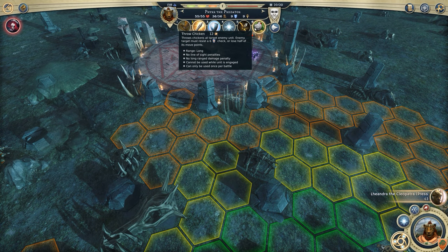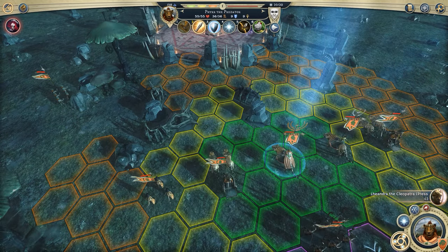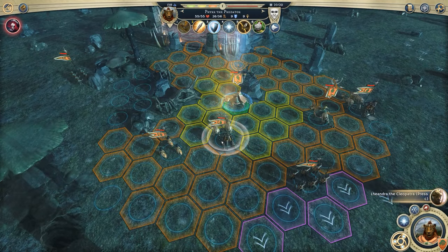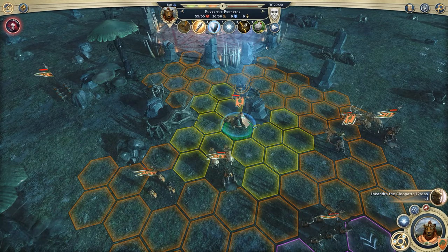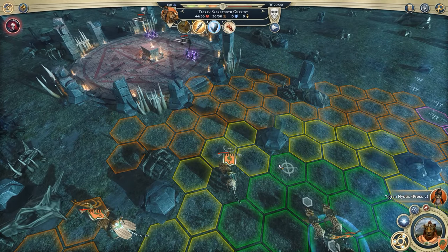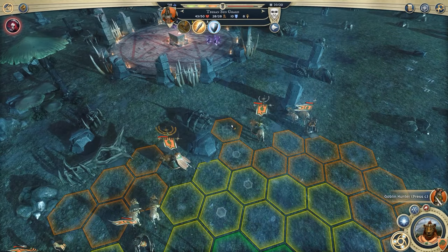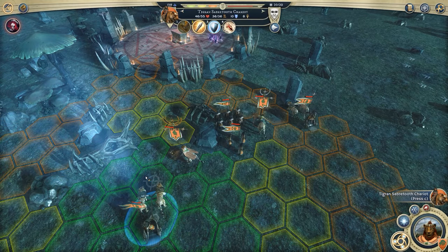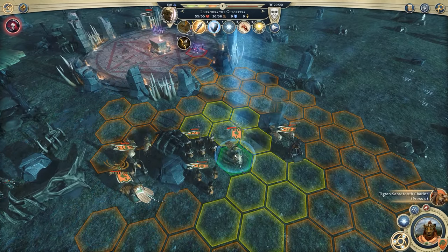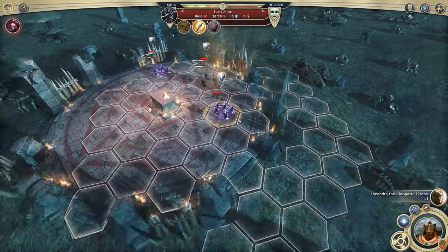The chicken does 12 damage and then a resist six check for half movement points lost — I probably won't use it and might just sell it since I'll almost always want to shoot the longbow instead. One of the halfling units also starts by throwing chickens at you — that's the farmer I think. I need to remember to protect my heroes: Leandra is going to be awesome and then she's going to die. Lost souls can float but they can't actually move very far.